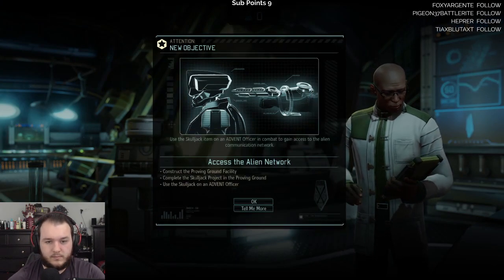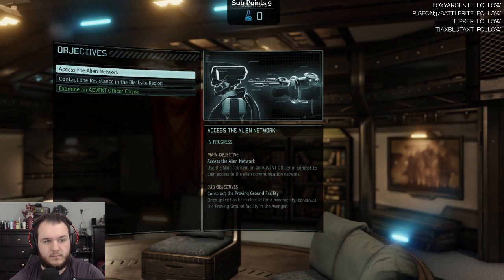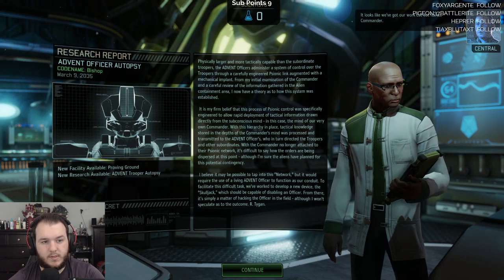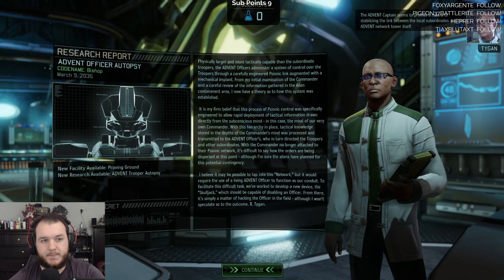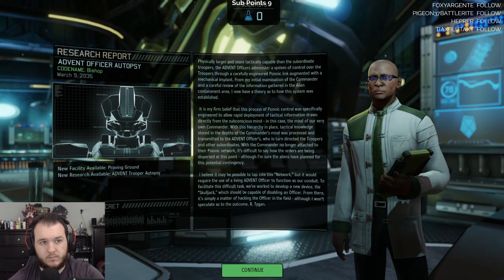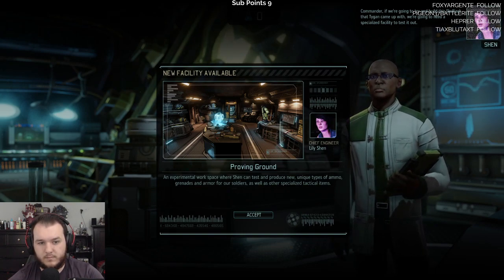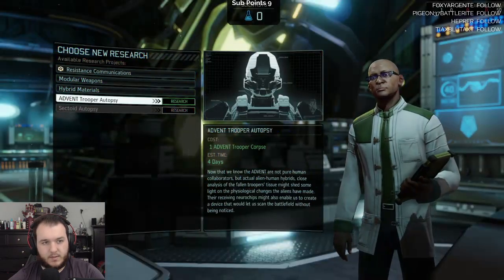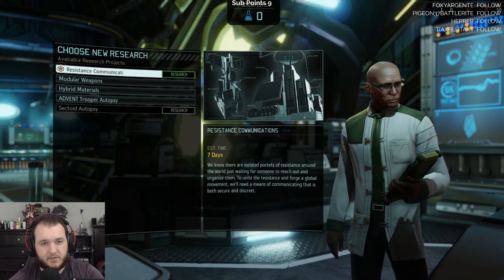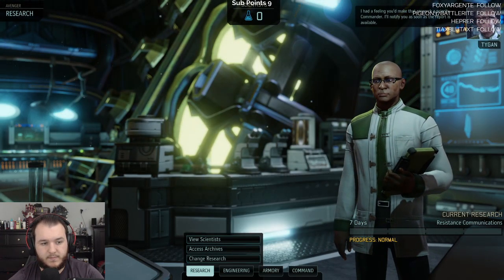Even in the subject's diminished condition the implant continues to have an effect — a truly astonishing achievement, or a weakness potentially. But I need direct access to their network to know for sure. So what if we put that in our own soldiers? We'd need an active link — that would mean hacking a live ADVENT officer. Not easy. Still, it's the best lead we've got — your call, commander. New objective added: access to alien network. We're going to need a specialized facility to test the skull jack that Tygan came up with.